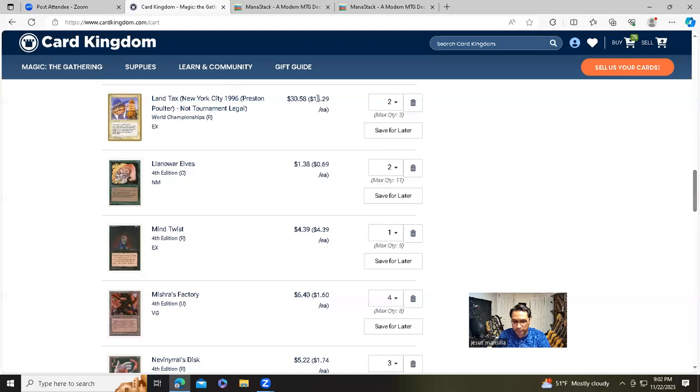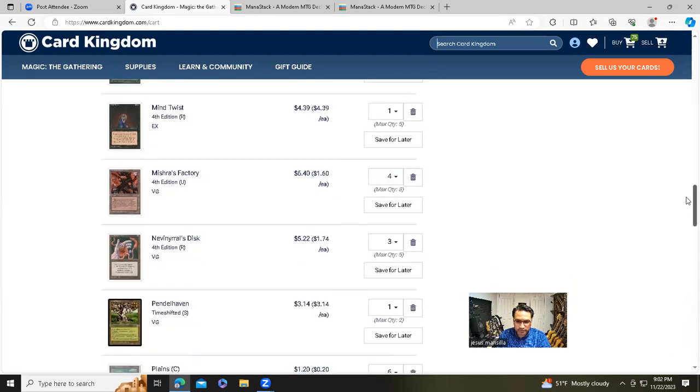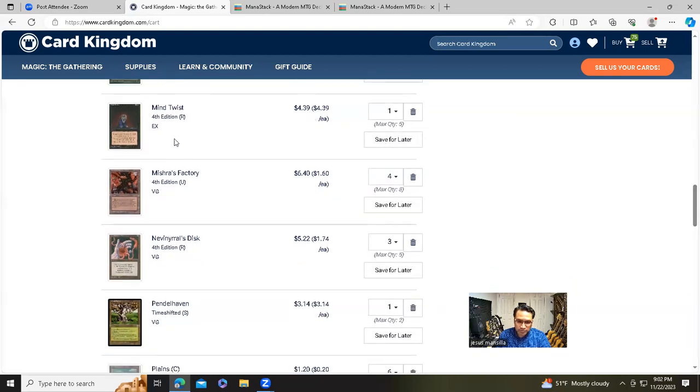Mishra's Factories — four gold-border ones. Since I don't have the $100 cap from the previous video anymore, I found fourth edition ones at $1.60 each. Nevinyrral's Discs at $1.74 each in very good condition, three of them. One Pendlehaven in very good condition at $3.14.